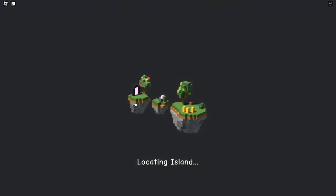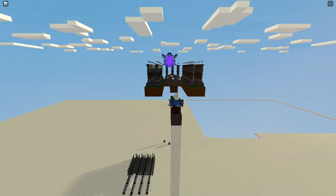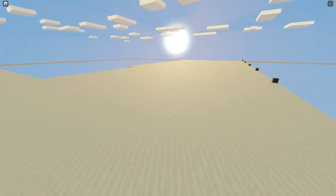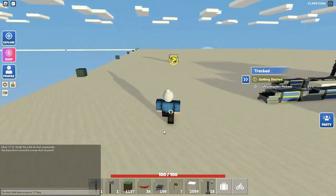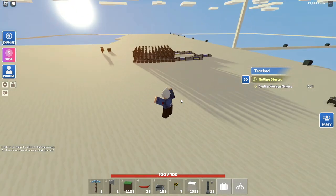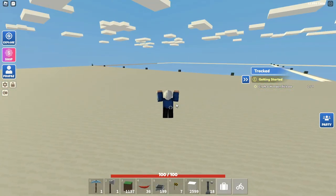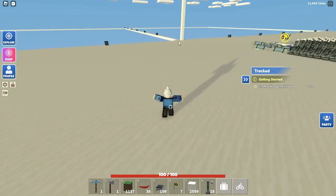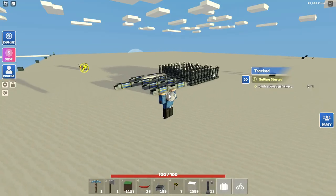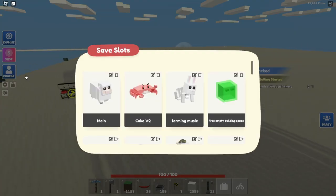Why does this have 36,000 blocks? We've loaded in — what on earth is this? It's got a massive platform right here. It looks like I tried to make a maze, like the biggest maze on Roblox Islands, but then gave up. I think it was too big and I stopped. It's already around 40,000 blocks. I was going to do a video on this, so I guess we're just going to keep it.